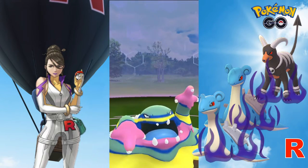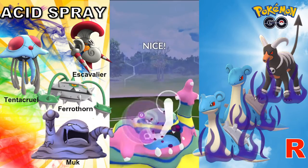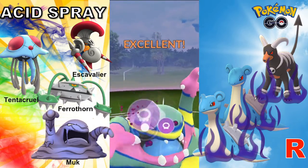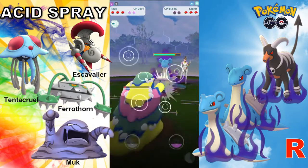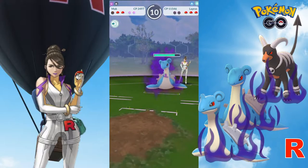If you don't have Alolan Muk, on the left are some viable Pokemon that also sport Acid Spray. Since we can expect both shields to be used up front, we will Acid Spray again before Alolan Muk goes down.